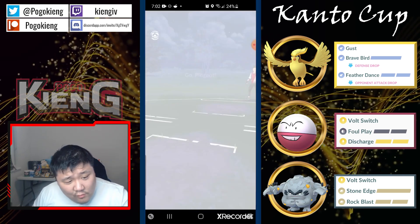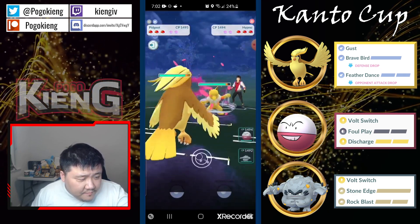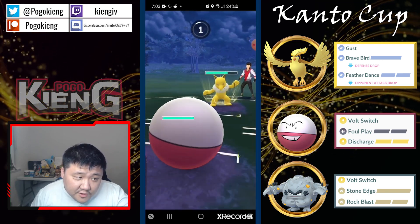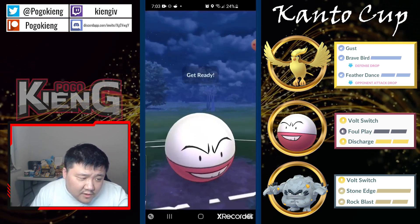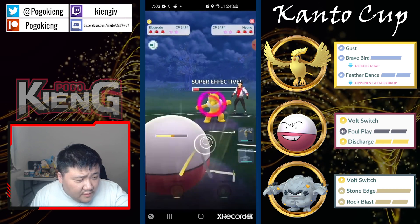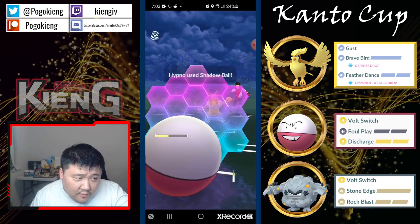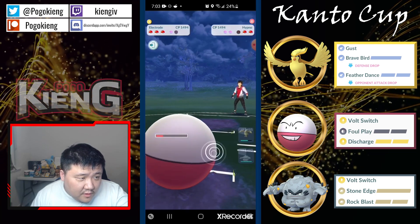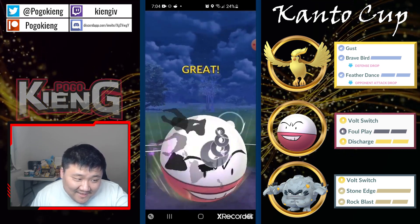Nidoqueen is like the worst Pokemon to counter for this team. Mew — this is a good matchup. They go into Hypno. Going to catch the Thunder Punch — a very beautiful catch. Thunder Punch is very common in the meta because there's a decent amount of flying and water types. Going for the Foul Play. This would be a CMP tie to a punch if they have it. This is likely the Shadow Ball.